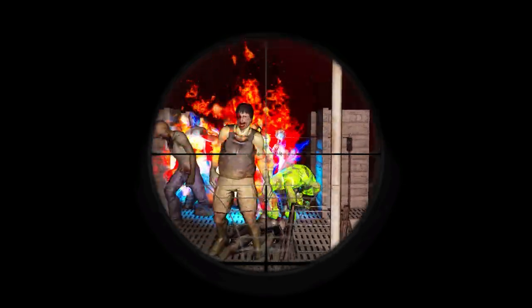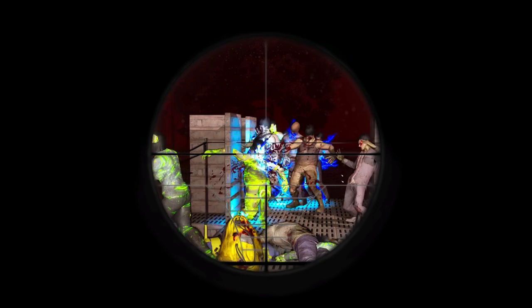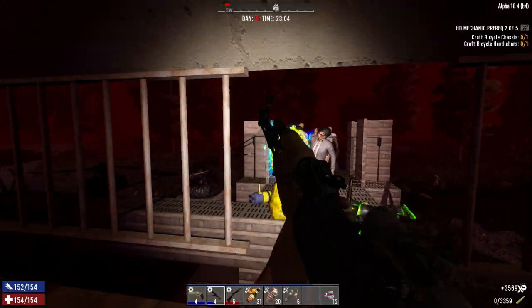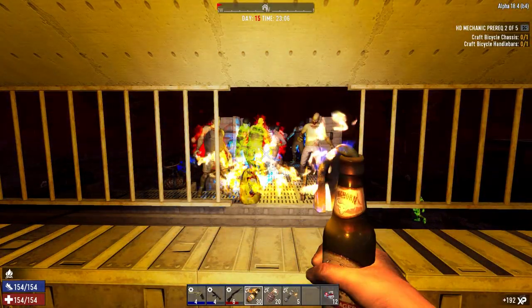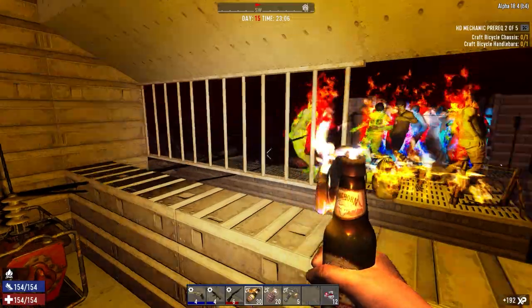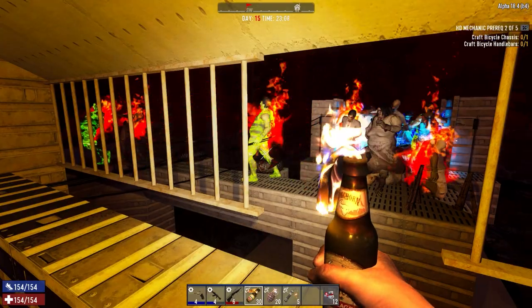Now if these electrical fences go down it could be an issue, but I don't think so. Even if they get to the door and start banging on it, I'll shred them so quickly with the AK. They're really not going to get a chance to do much. The shotgun does a really great job too. I'm going to get so much XP out of this. When I get into Alpha 19, I'm planning on building the same type of base.